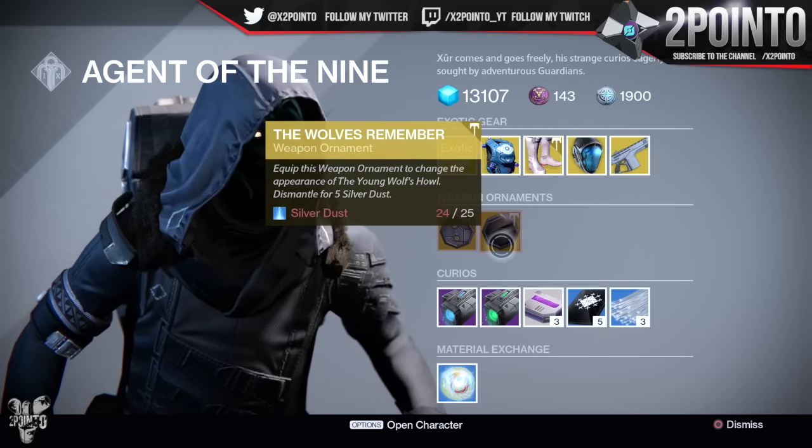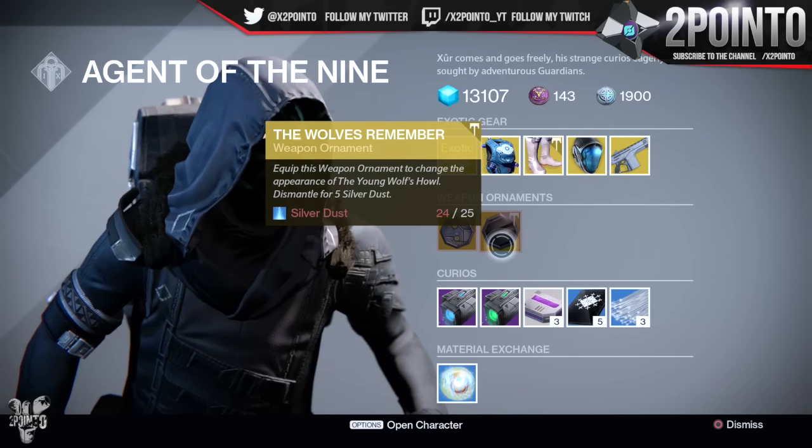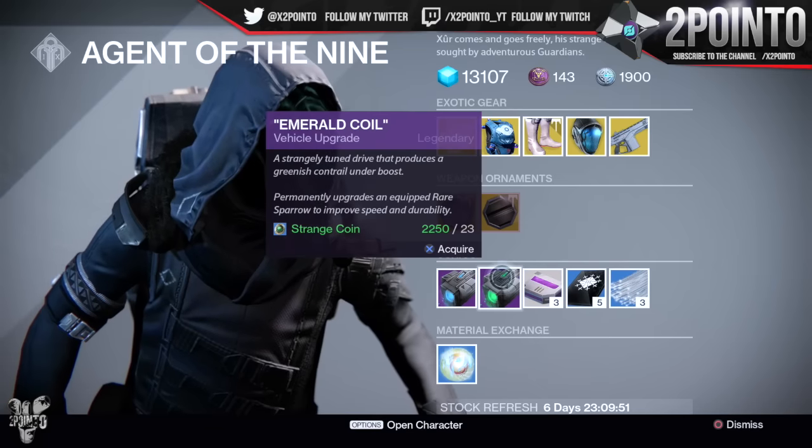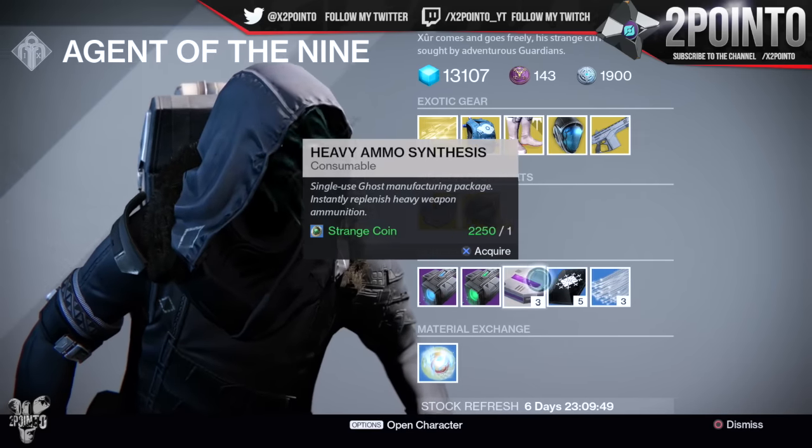The weapon ornaments he has this week are Prototype, which is for the Truth, and then The Wolves Remember, for the Young Wolf's Howl exotic sword. Vehicle upgrades this week are Plasma Drive as well as Emerald Coil.